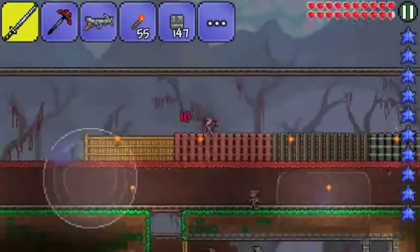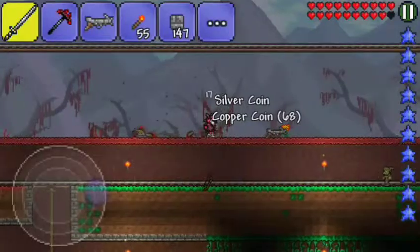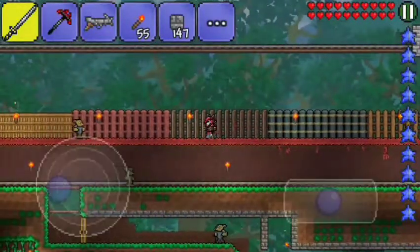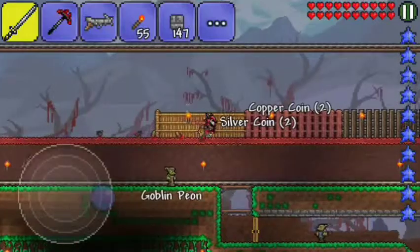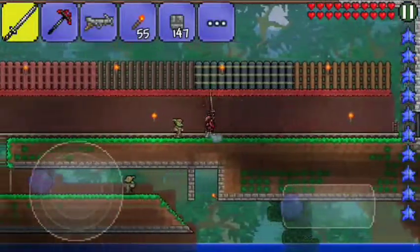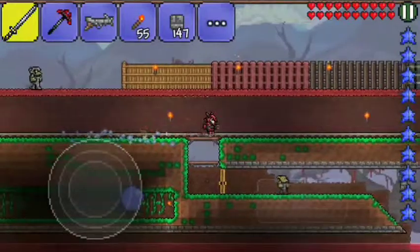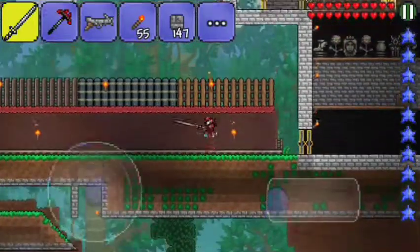Maybe there's a type or two I'm actually missing somewhere. I wanted to place them all down and test what they look like. Apparently you can put torches on these fences. Down below me, this was meant to be my surface area — just a wide open area. I ended up putting a minecart track on it because I needed to get from one side of the world to the other quickly.